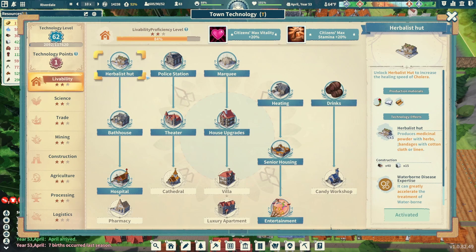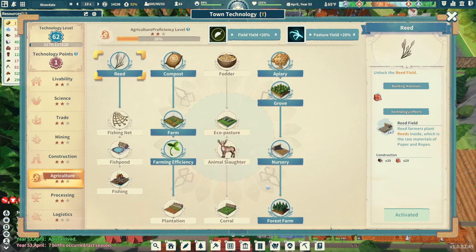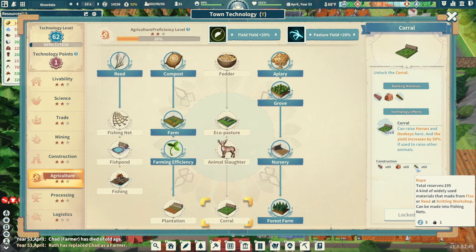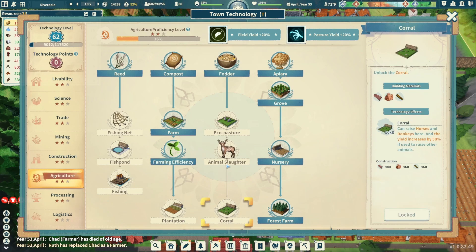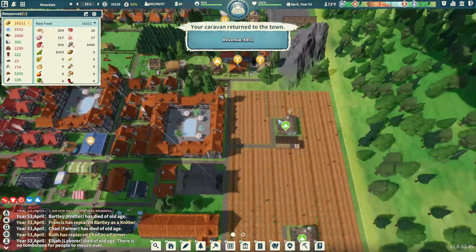There's a notification: many workers found they can increase work efficiency by increasing power and water consumption at the expense of producing more wastewater — grant them a permit? Nope, we're not going to poison our water. Going to agriculture, I'm really thinking about getting to the corrals — we haven't done anything in this tree. The corrals can raise horses and donkeys, and the yield increases by 50 percent if used to raise other animals. It's not hard to make rope, brick, and planks.